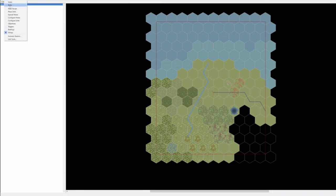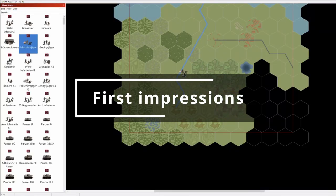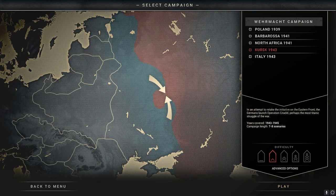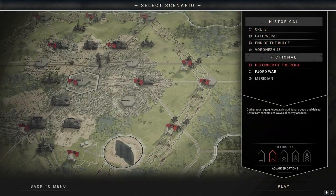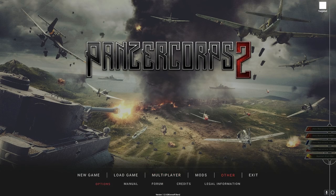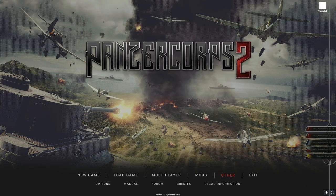Let's pretend you just purchased the game and fired it up. The first thing you'll notice is how slick the menu looks, which is a running theme throughout Panzer Corps 2. There are several tutorial missions and you can see here we have several campaigns to choose from and a few individual scenarios. Under multiplayer we have Hot Seat for multiple players at the same PC, online multiplayer, a map editor, and the usual video and audio options.